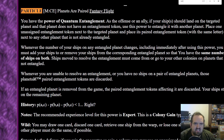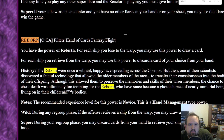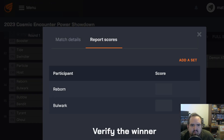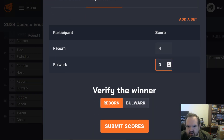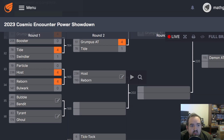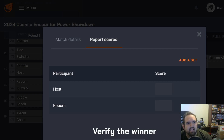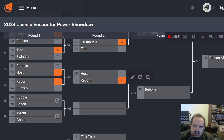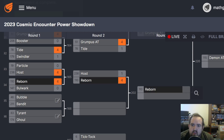Reborn, from Alliance. For each ship you lose to the warp, you can draw a card — and that's good. For each ship you retrieve from the warp, you may use this power to discard a card of your choice from your hand. Reborn cycles their stuff. Bulwark: just bad. So Reborn moves on very easily. Reborn versus Host: I like being able to trim my hand more than play a bunch of flares, some of which are good, some bad or uninteresting. So I'm going to move Reborn forward.